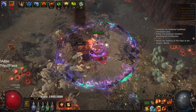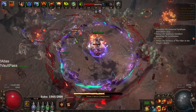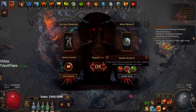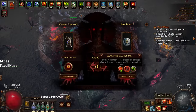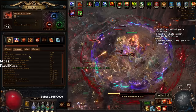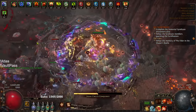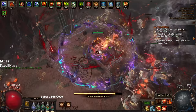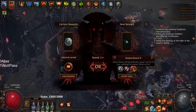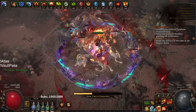I'm taking 'monsters have 50% lightning resistance' because I'm a Chieftain and it doesn't matter. The good rewards generally show up around rounds seven through ten. I take Blood Altar — 'you take 50% increased damage' — which is really good for this build. With Cloak of Flame, it literally does nothing. You can see the heavy degen but it's fine. This is one of the reasons I really like RF Chieftain for this content.